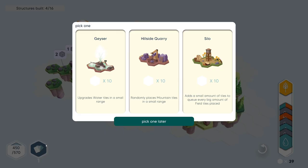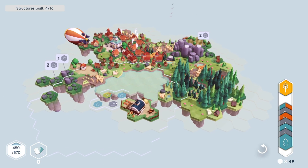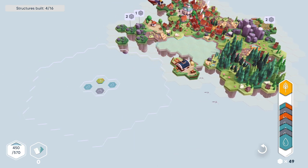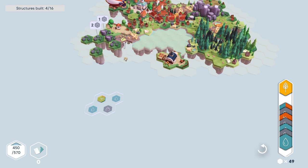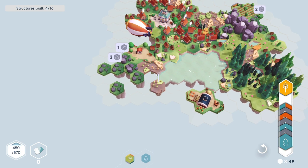Now we have... I forget which structure that was. Now we can do another one. Geyser. Yeah, we're going to do the geyser. And it expands. So you kind of can choose what you want to do — if you want to expand a lot, you can expand a lot, but then you really need to build kind of far out there. Let's just try that. I can't build out there. So you do have to build on these spots, but they don't have to connect to anything. I get it now.